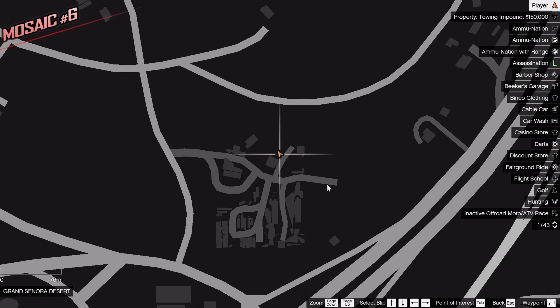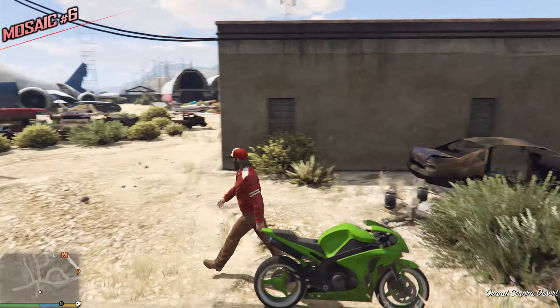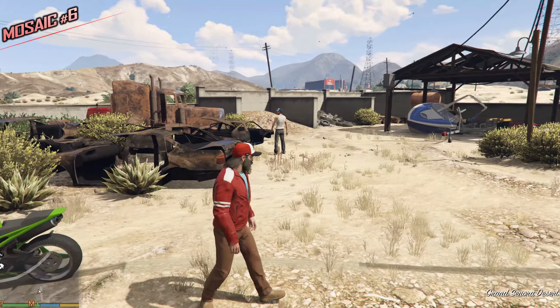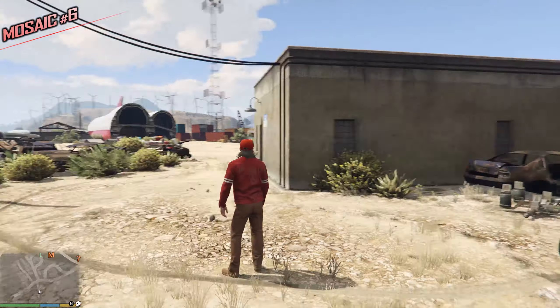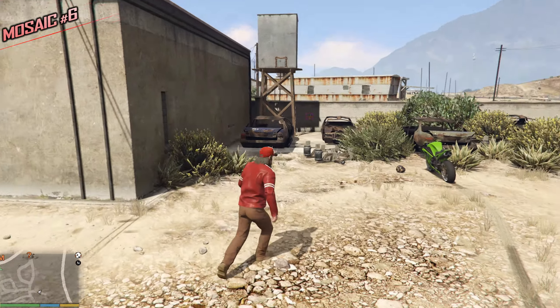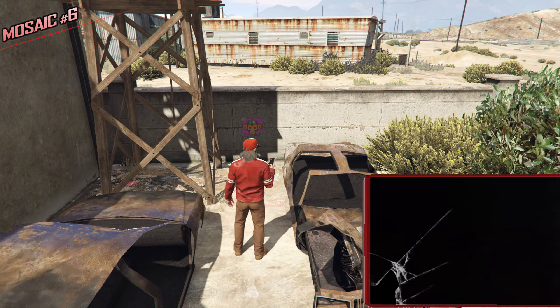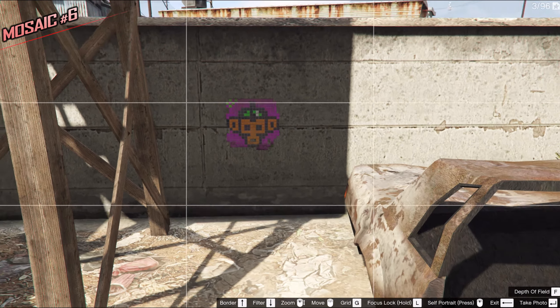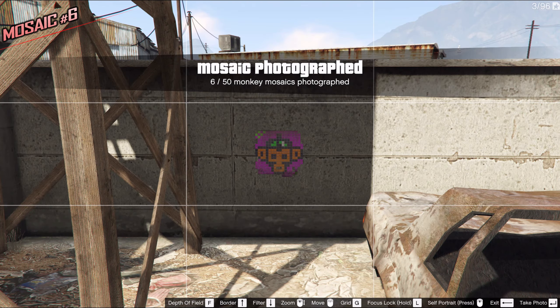This one is not as visible as the previous one, but it's right over here — this is an airplane graveyard and a car graveyard, a bunch of cars, a boat even. Just look for the plane and this small building with the blue sign on it. On the wall right next to it is the next Monkey Mosaic. You have to get pretty close to take a picture — if you do it from a distance it's not going to register, it's not like the snapshots in GTA San Andreas.